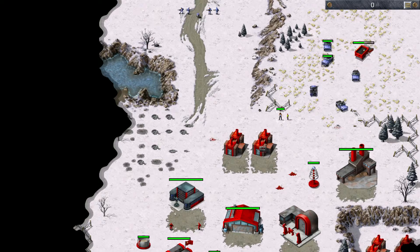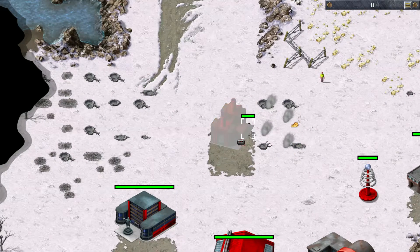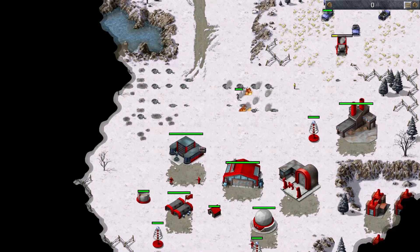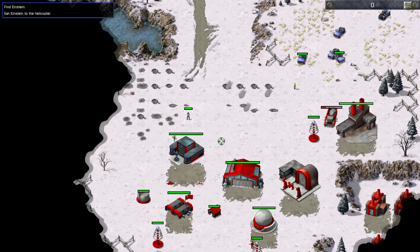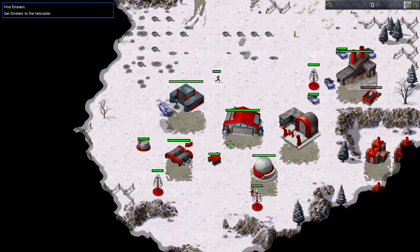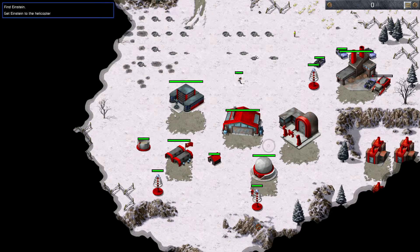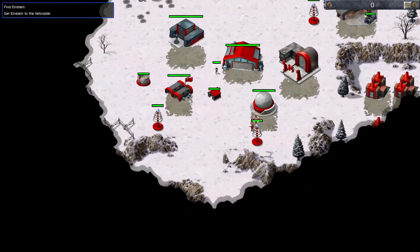Tanya's going to move to the right-hand side to help support. Deal with anyone who gets too close, and then continue working on bringing the power down. Tanya is a much stronger unit than the Commando. Deal with the guards outside this tech centre here. Releasing Einstein, who's going to move to the north here. But we're not finished in this space yet. Incoming evacuation helicopter there. More reinforcements in the form of that helicopter.